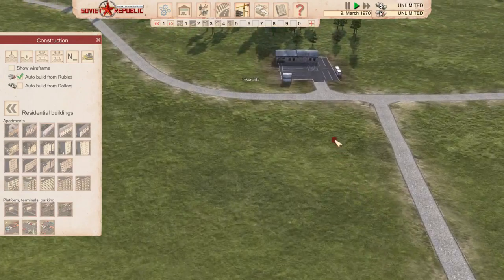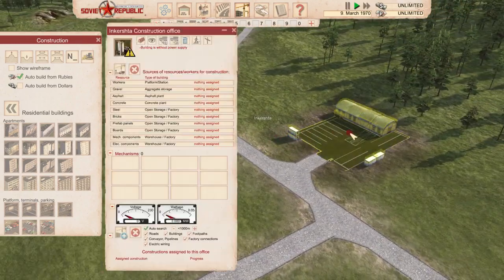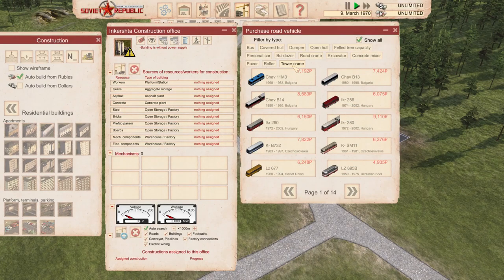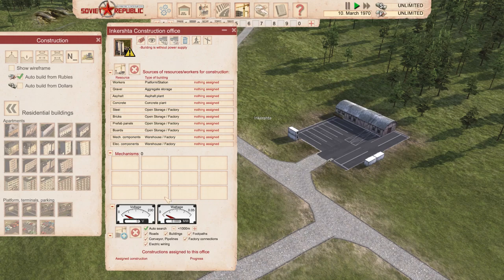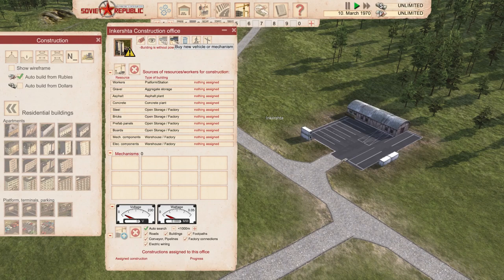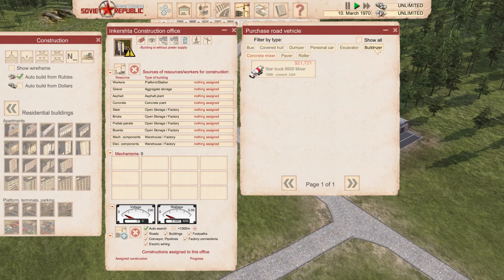We want to extend this neighborhood and add services for the people, and we're going to do this with a construction office. The most important thing to keep the construction office up and running is vehicles. There are a lot of them, and whatever you need to build has its own specialized vehicles. A construction office only has 12 vehicle spaces, and there are a lot of vehicle types and specializations available - even purchasable with dollars.